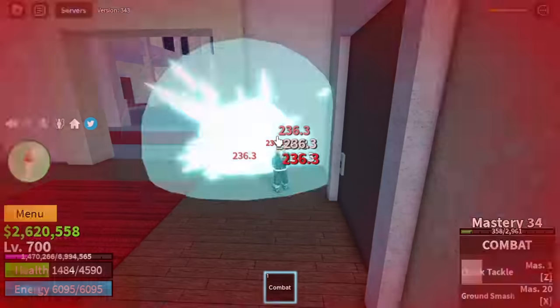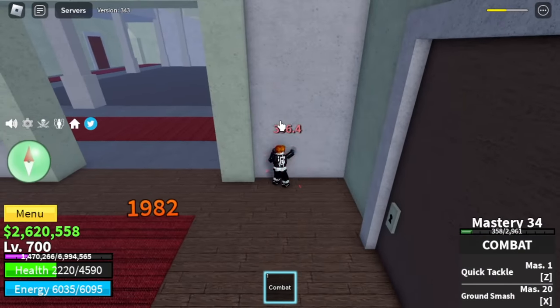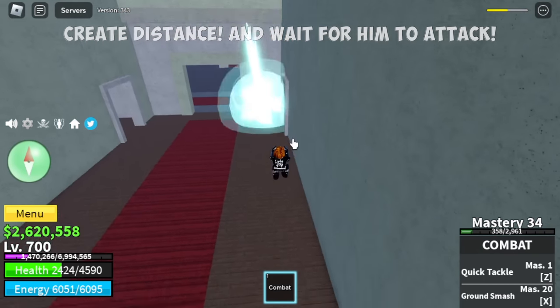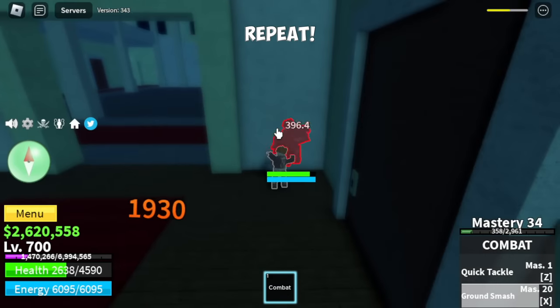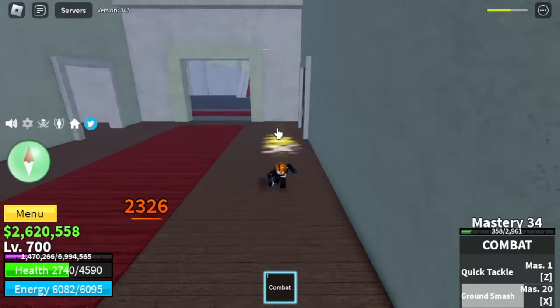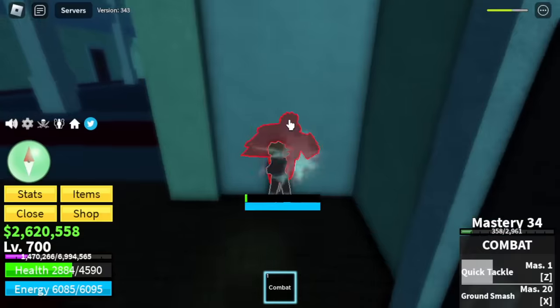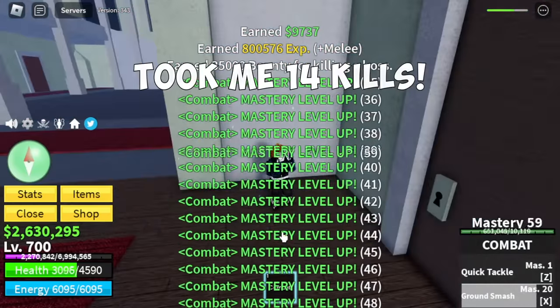You will get damaged if you stay near him. The technique is to use your left clicks and create distance. After attacking him, wait for him to attack and then go back. Just keep repeating it. Left clicks — after 6 to 7 punches, go back and repeat. It took me 14 Awakened Ice Admirals to get the key.